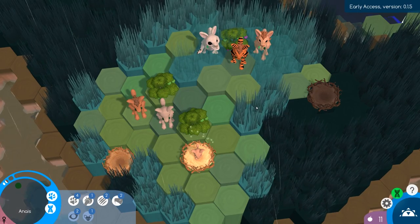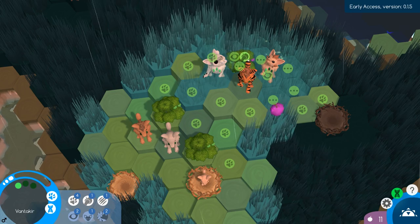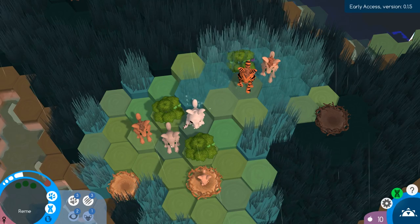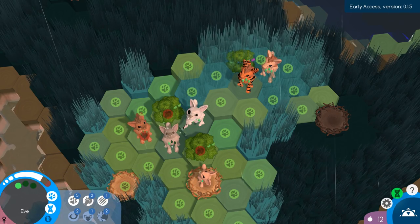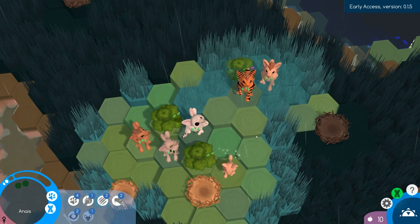We're up to six creatures and I'm pretty sure at some point one of my guys is gonna die because they die of old age - they can't live forever. That's why I try to breed with everything I can as much as I can. There are penalties for inbreeding, but right now I don't believe there's a way to tell because I don't know if there's a family tree yet, but they will be adding it soon.